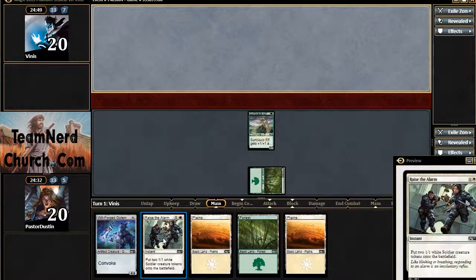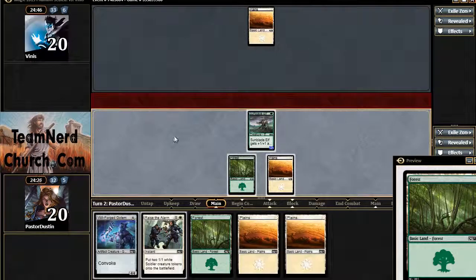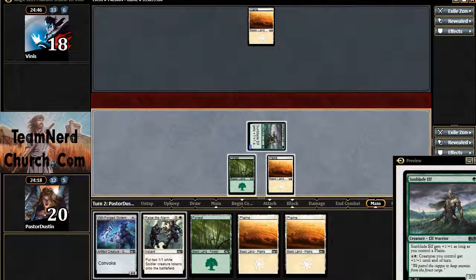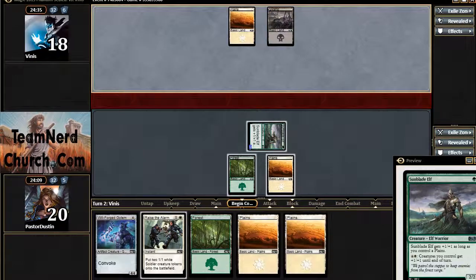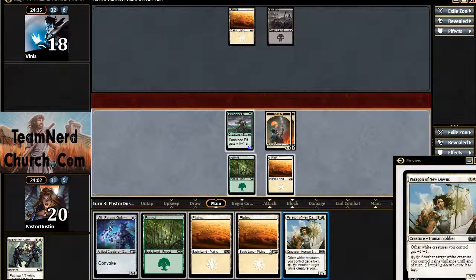Swinging with the 2-2 into the race, the alarm into the 4-4. Alright, here we go. Whacking with the 2-2, and a lot of white. I think white is just so overpowered in this set that when you've got a seal deck, unless you had some sort of crazy bomb outside of it, you're almost always going white. And step. Raise the Alarm, and Paragon on top of it all.